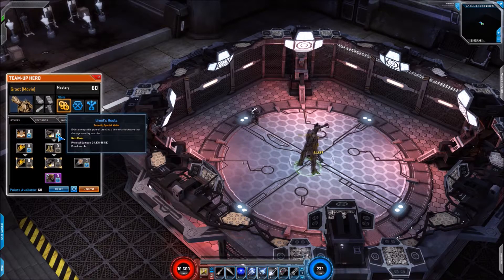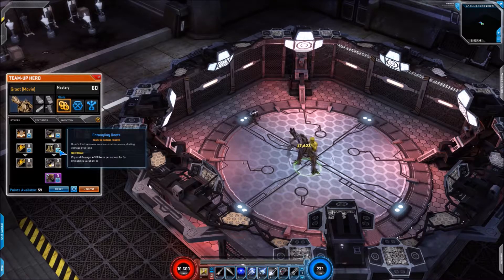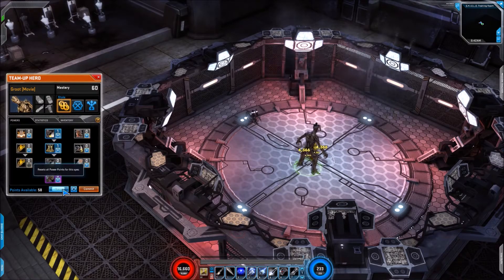Following on from that we have Groot's Roots: physical damage, cooldown four seconds. Looks standard enough until you look at the modifier which is Entangling Roots. Now that adds a physical damage DOT for three seconds and it also adds an immobilise for three seconds, so you've got a four second cooldown and a three second immobilise which is fantastic. Looks nice as well.